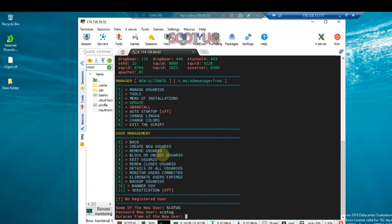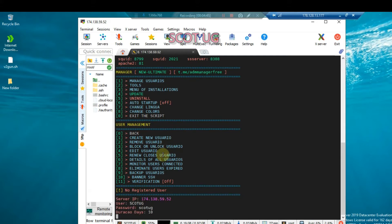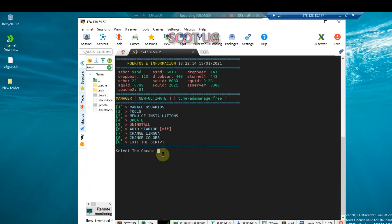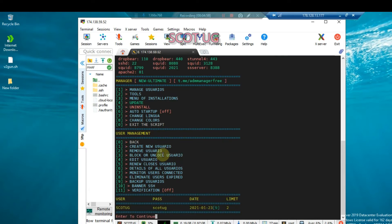I'll enter 'scottuji' and then I can set the direction — how long this account will be active. I can say 10 days, and this is entered in terms of days. Then the limit of connections — I can say I want only two people to connect to this account. We're almost done, click enter. We have created our user details and we can see them here. The username is 'scottuji', the password is 'scottuji', and that's everything.